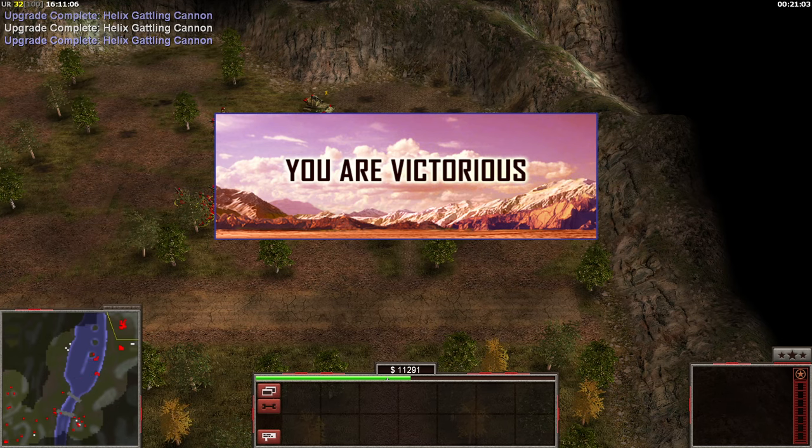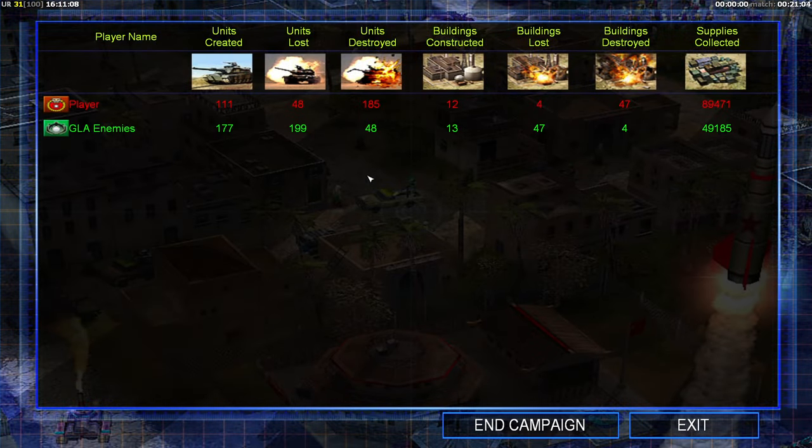Okay, this was a fun little mission — pretty difficult from the beginning. But then the GLA ran out of money; you could clearly see they were broke. So maybe for improvement give them more money, and then this should be a really good tough mission to beat. Okay, this has been your CNCHD as always — see you soon with more videos. Till the next time, goodbye!